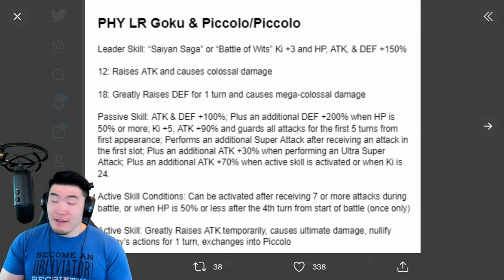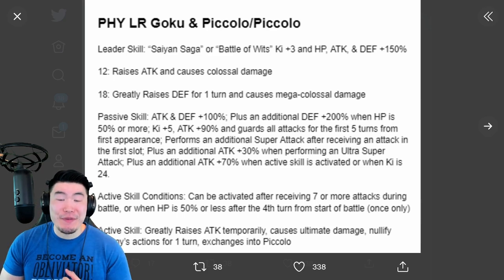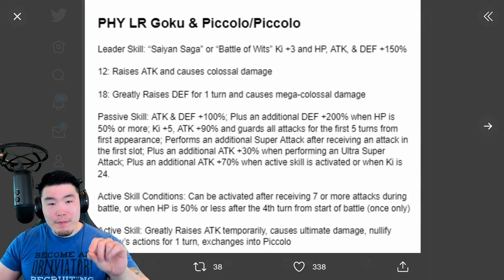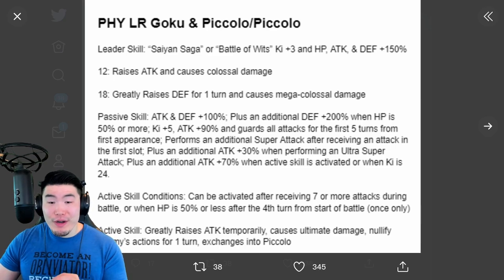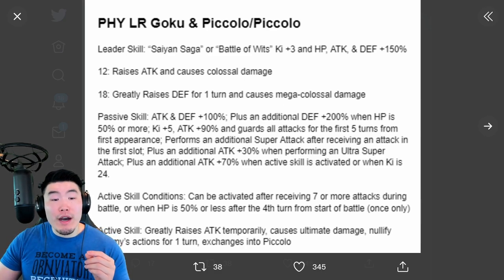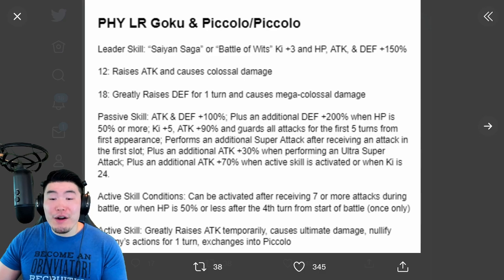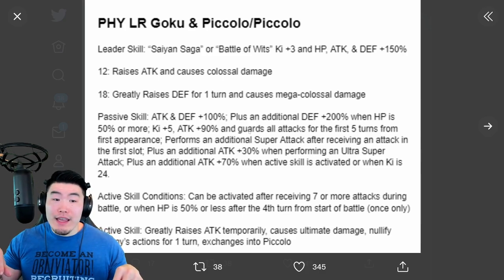First impressions — this unit is very powerful. It is a really, really strong LR. Just looking at the buffs here: you're getting 100% Attack from the passive, 90% Attack for the first 5 turns, 30% more Attack when performing Ultra Super, and then 70% more Attack when Active Skill is activated or when Ki is 24. So you add all those up, that's almost 300% Attack boost right there. And then for Defense, we have 100%, plus 200% for having more than 50% HP — so that's 300%. And they also guard all attacks for the first 5 turns, so you combine the 300% Defense with the Guard and they're going to be almost untouchable.